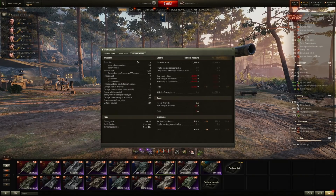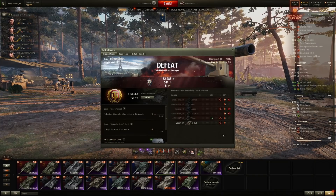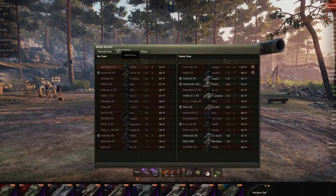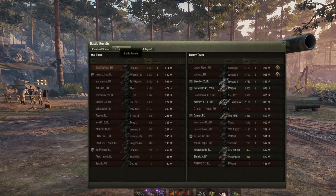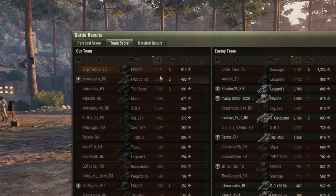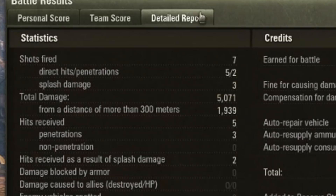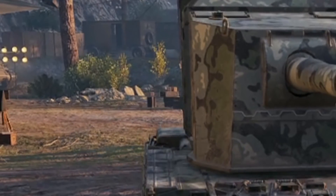It shows only two penetrations but we actually did more penetrations — it very highly depends where you are going to hit, where the thinnest armor is. Oh, look at that guy's damage: 5000 exactly — what a champ! Okay, now let's switch to the pay-to-win ammunition and let's see what kind of difference we are able to make.